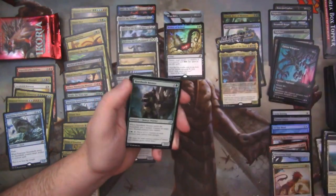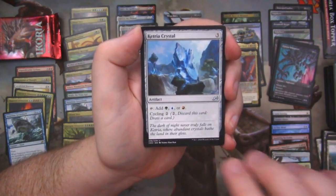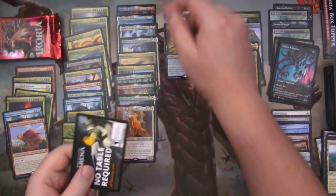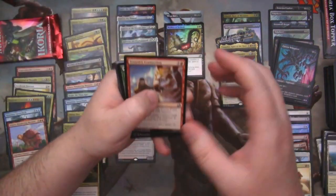Cavern Whisperer alt art — very nice. Hornbash Mentor. Alert Heedbonder. Ketria Crystal. And Yadaro — another duplicate. Lots of dupes in this box. And another junk ad card — toss it, throw it away, no one wants it.